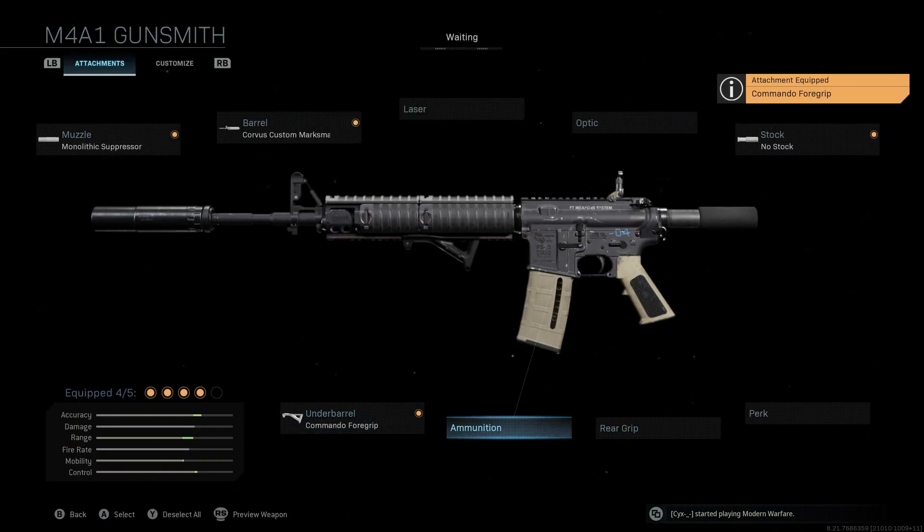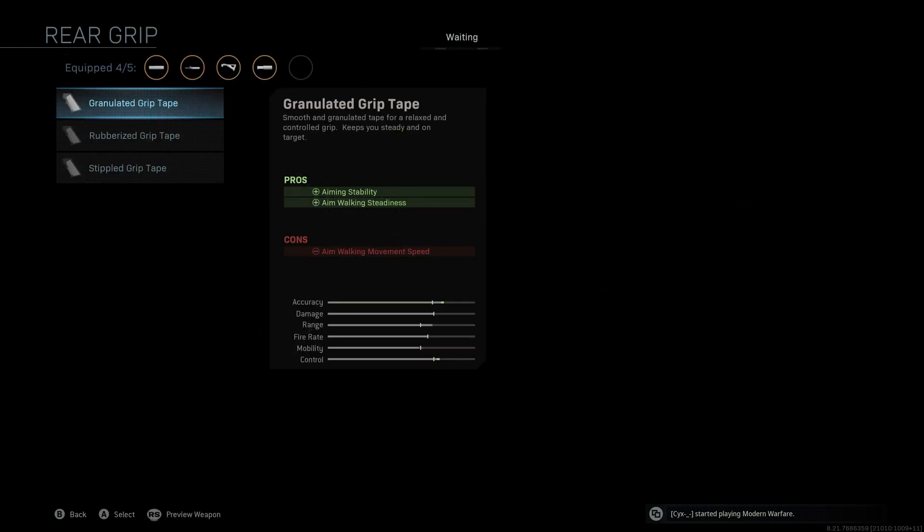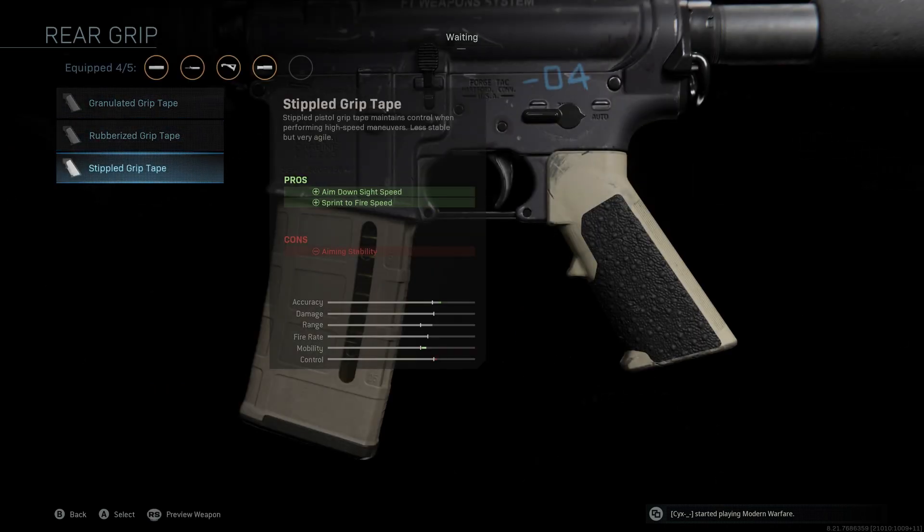We're not running any extra ammunition. The original blueprint calls for the 60-round mag, which is necessary in Warzone, but we don't want to run that on this specific class setup — if we're going to be aggressive, we really won't need it. Last but not least, the rear grip we're going to be using is the Stippled Grip Tape. This counters the muzzle and barrel to give us aim down sight speed, and we also get sprint-to-fire speed, which is nice since we're playing aggressively. Having a better sprint-to-fire speed will help us win more gun fights.